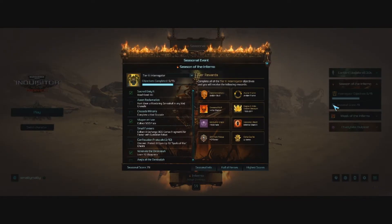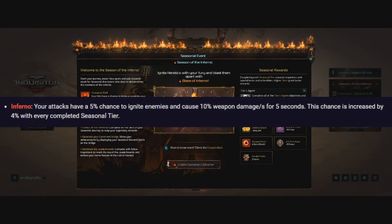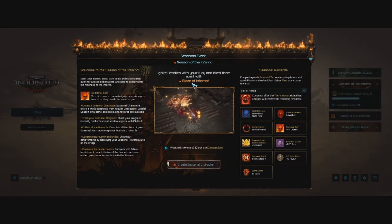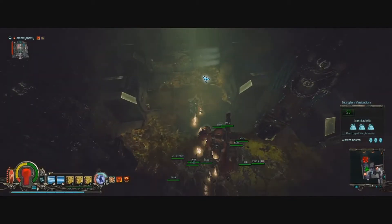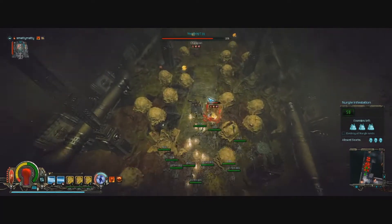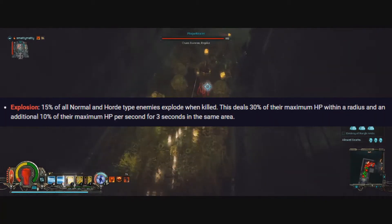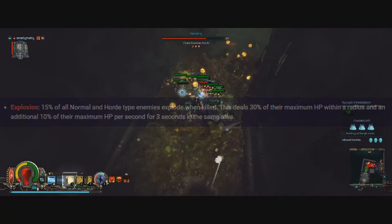The theme for this first season is Inferno. Every character in this season will have a 5% chance to apply this new Inferno debuff to enemies on single target hits. This debuff simply deals 50% of your weapon's damage over 5 seconds. You get an extra 4% chance to apply this debuff for each tier of challenges that you complete, up to a total of 25% chance to apply Inferno on hit. Enemies in this season also have a 15% chance to explode on death, dealing 30% of their max HP up front and another 30% over 3 seconds in an area.